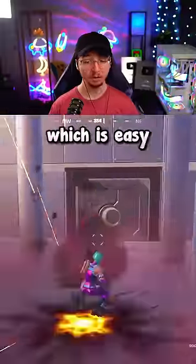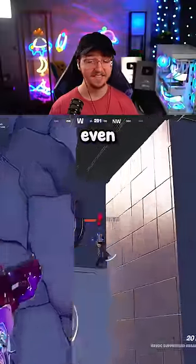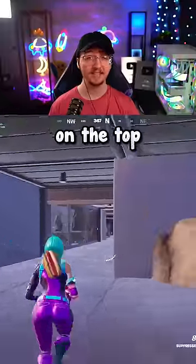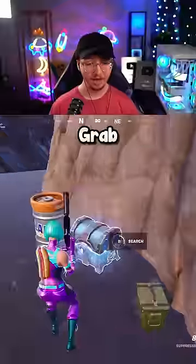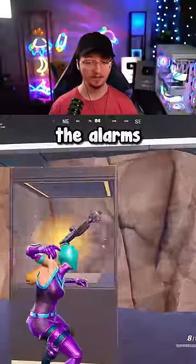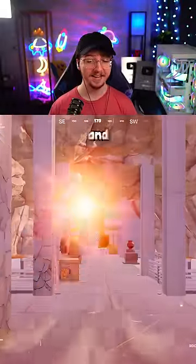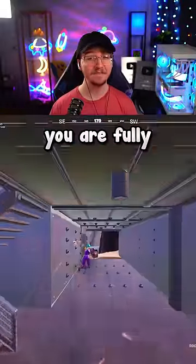All that's left is to kill the boss, which is easy, but getting out of the vault is even easier. Pay attention — if you don't do this, players could be waiting for you on the top and kill you easily. Grab all the chests first to not set off the alarms, then grab your loot. Now ram rocket out the same way you got in, and in less than 30 seconds you are fully loaded.